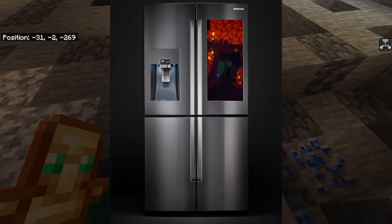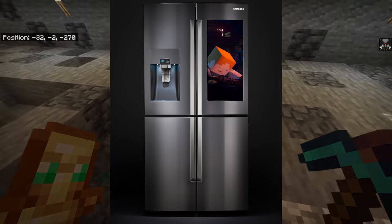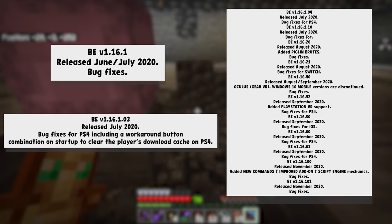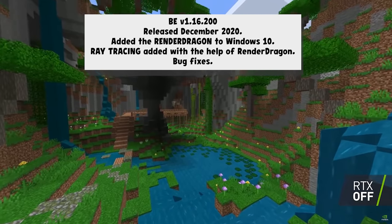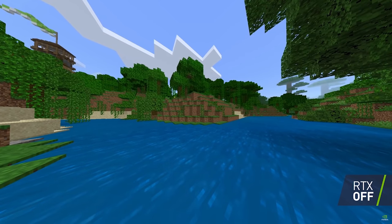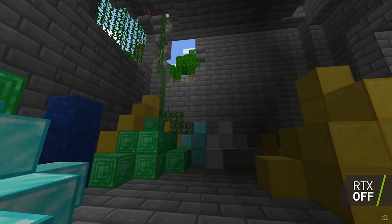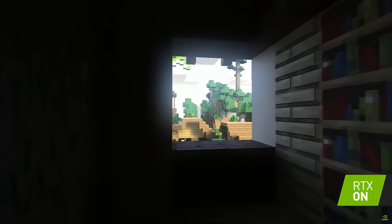Minecraft smart fridge edition was added to Bedrock in June of 2020. There was also 1.16.1 and 1.16.100.03 with a lot of bug fixes. The big one was 1.16.200, which added the Render Dragon to Windows 10 — ray tracing became a real thing, and RTX in Minecraft is beautiful. The Render Dragon also caused some issues like removing shader support for the community outside of RTX, but has significantly improved performance — which it needed given the performance dip when you turn on RTX.